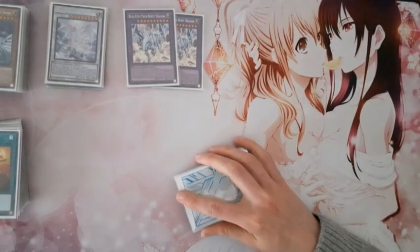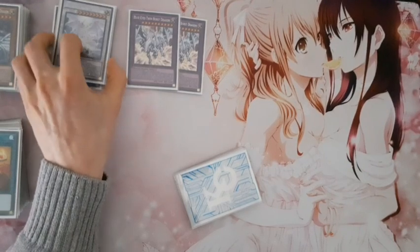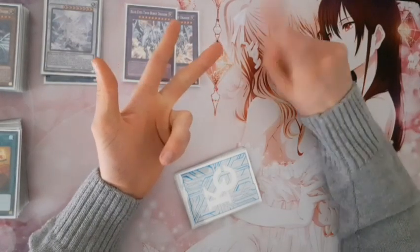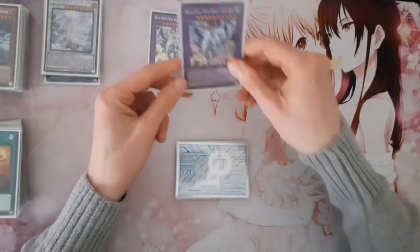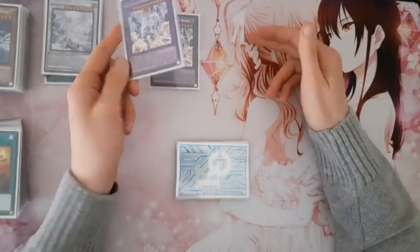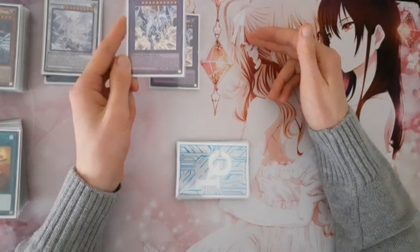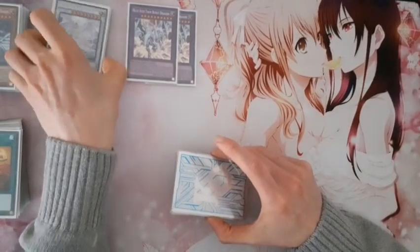For Fusion monsters, I play Blue-Eyes Twin Burst Dragon — one of my absolute favorite Blue-Eyes Fusion monsters, my second favorite to be precise. I want two because of two simple reasons: you can Special Summon it via Fusion Summoning or with Ultimate Fusion. It cannot be destroyed by battle and banishes anything it battles that isn't destroyed. So if your opponent has Tearlament cards in face-up defense position — Kaleidoheart with 3000 defense — you attack, banish, attack the other, banish. It easily gets rid of them.